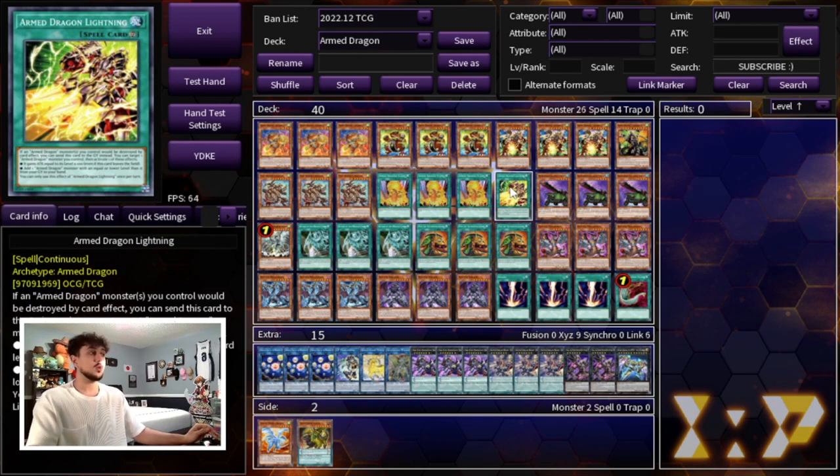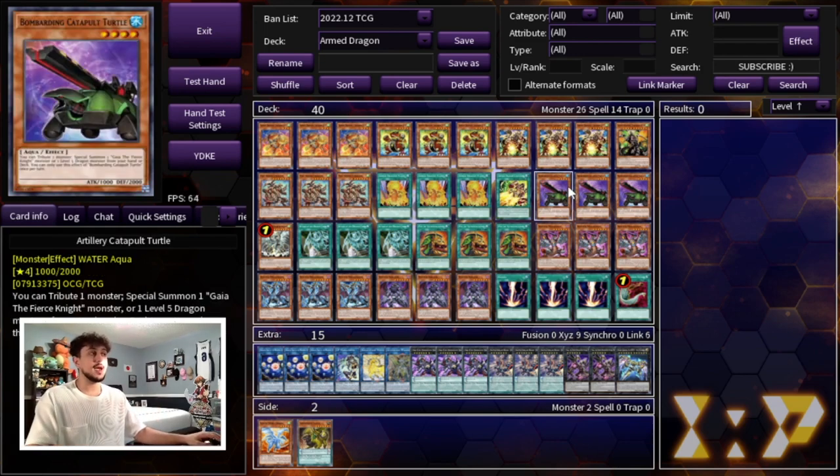Lightning has a cool effect where you can target an Arm Dragon monster you control and it gains attack equal to its level, which helps you push for damage. Keep in mind this is a go-second OTK style deck, so that effect comes up pretty often. The other important part of Lightning is that if an Arm Dragon monster you control would be destroyed by card effect, you can send Lightning from the field to the graveyard instead — so it provides protection. Then lastly we're playing 3 Catapult Turtle.